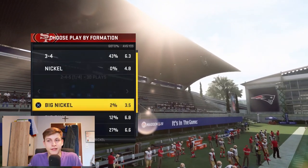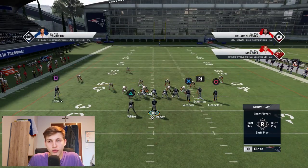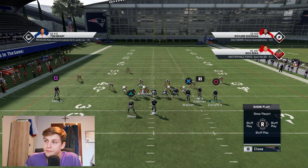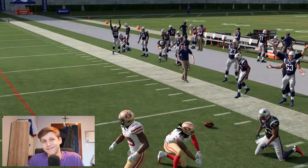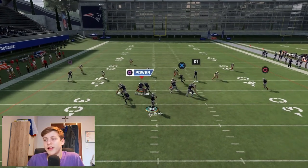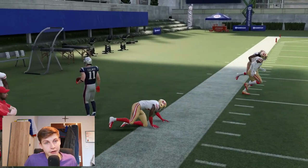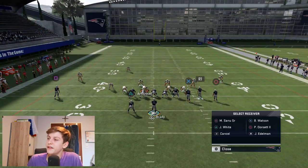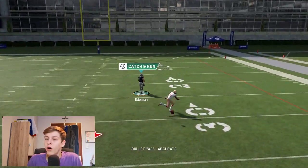Now let's talk about Sticks. I already showed it does a good job defeating cover three. I personally like to put Edelman on a post, Sanu on a streak, Watson on a drag — so in case the corner out gets covered, we still have another read. You can throw that corner out, then if it's not there check down to the post, and from there to the running back or tight end.